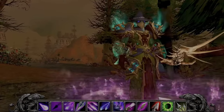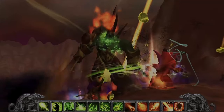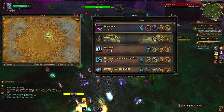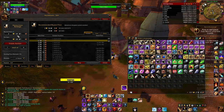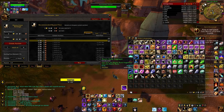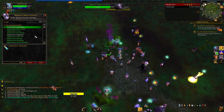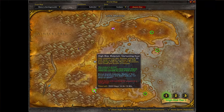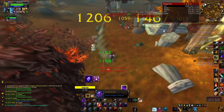Hello everyone and welcome back to part 2 of this Project Ascension beginners tutorial and playthrough. Today we're going to talk about more basics of Ascension, what items to start hoarding to turn into gold later on, and the featured topic of this video: professions. Are they worth it? What's the difference about them in Ascension? What is high risk and what's up with those materials?